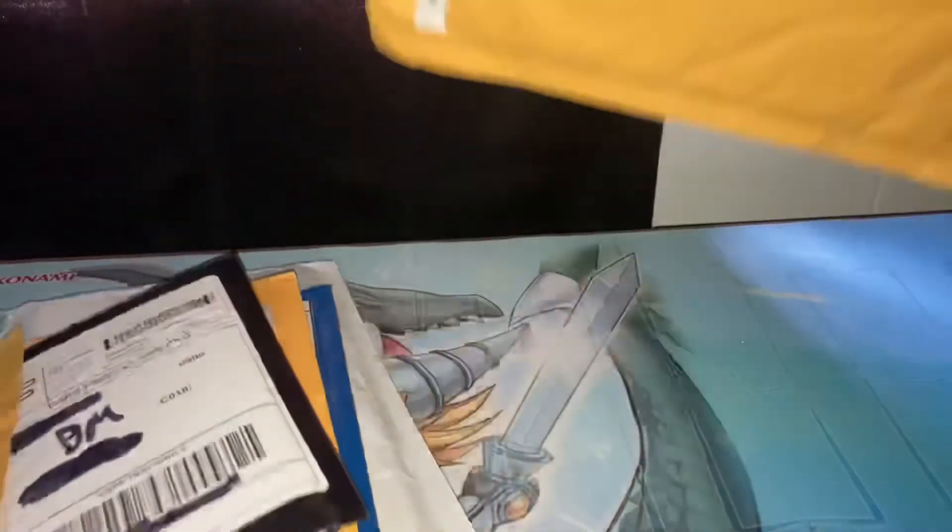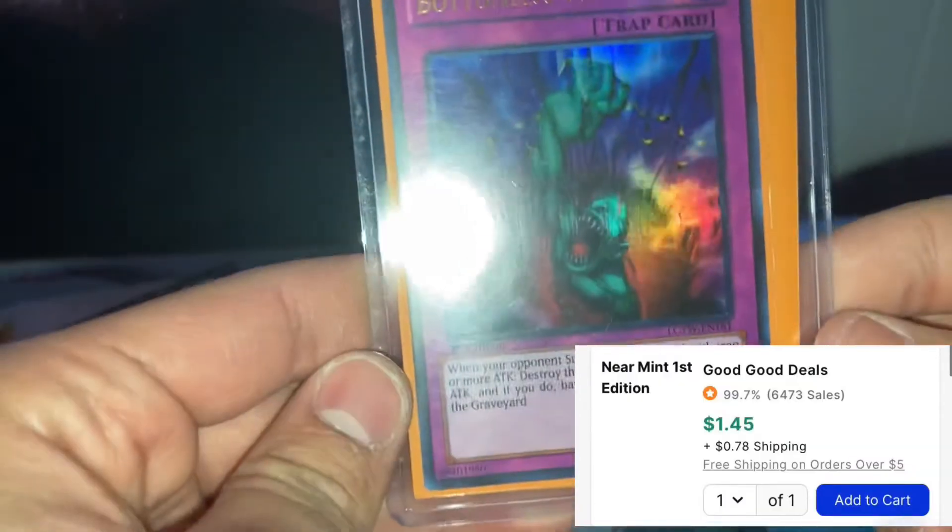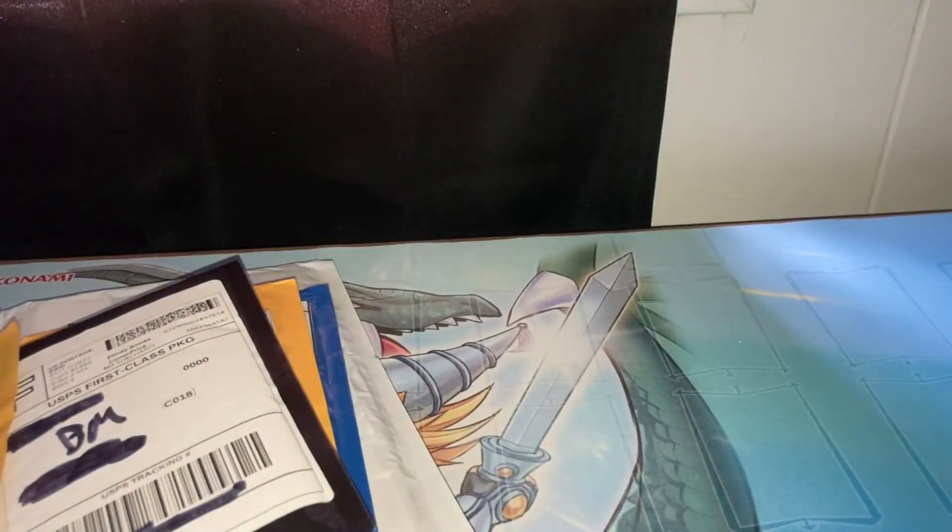This is for the deck — that should be the other platinum Bottomless Trap Hole. They sent this in a bubble mailer. So I bought two Bottomless Trap Holes from the Virginia Collection Joey's World — both first edition. They sent that in a bubble mailer though. They put a stamp on it, so I don't think they added pre-tracking. You shouldn't have pre-tracking if there's a stamp on it, but I don't even know if you can send a bubble mailer with stamps. I gotta hurry up because I think I gotta work too.